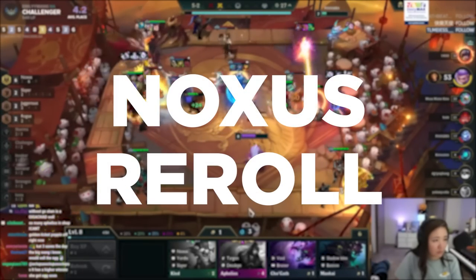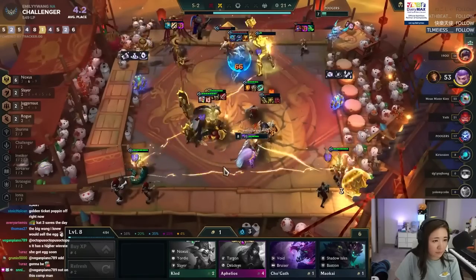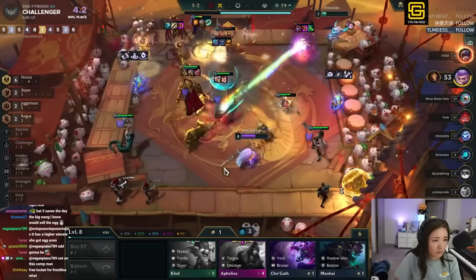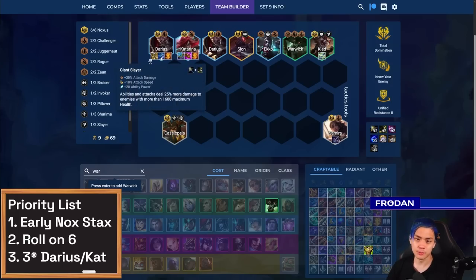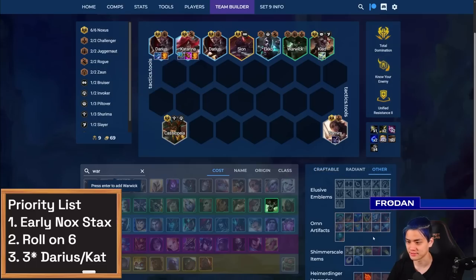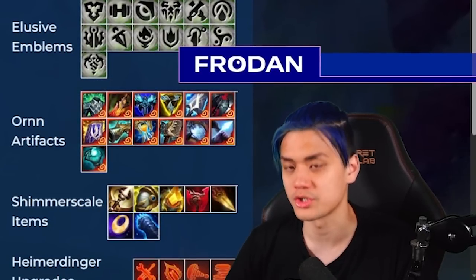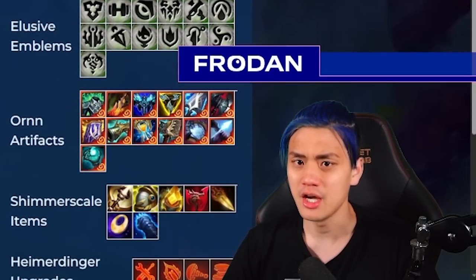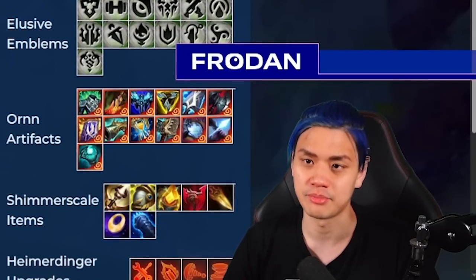Noxus is still really good in the metagame and particularly powerful if you're able to get the early game stacks — that's the number one priority because the faster you get those stacks, the more likely you are to snowball and win the game. Darius items really haven't changed very much. Giant Slayer is becoming more important for Darius so you can get past really tanky tanks. A lot of times people end up replacing Infinity Edge if they're playing a Titan's Resolve or an Ornn item like Death Defiance. In reality, a lot of items for Noxus don't matter nearly as much as win streaking and getting your stacks.